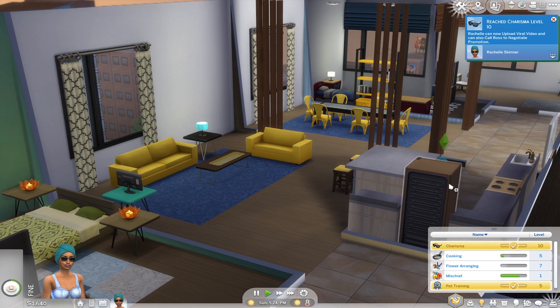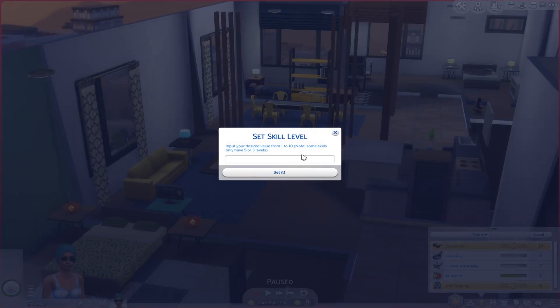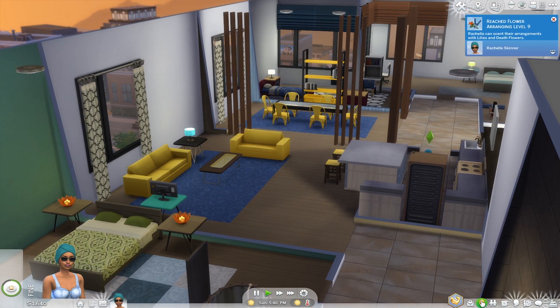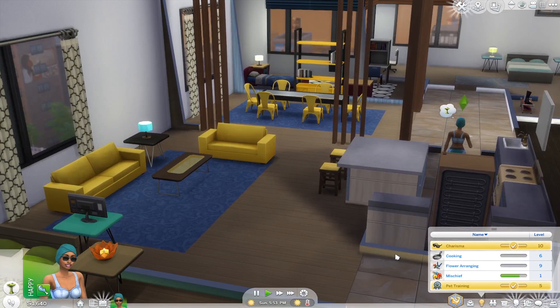As you can see, we now have charisma level ten. Let's try cooking — right-click and type in level six, set it, and we have level six. What about flower arranging — level nine, set it, and we have level nine. There's a little bit of delay but the notification shows up confirming we're at level nine. It's a lot easier than searching for a specific cheat and copying it into the command bar — you just right-click on your skill and set the level instantly.